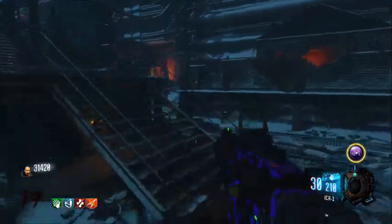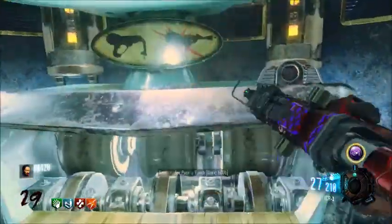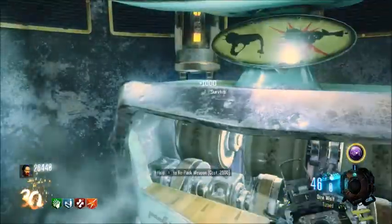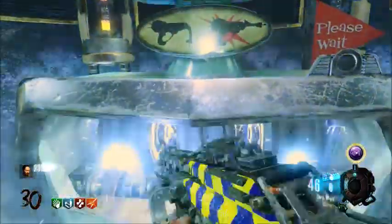The number one assault rifle in Call of Duty Black Ops 3 zombies is the ICR-1. This gun is the first assault rifle you unlock — I think around level 4 or level 6, some crazy low level. It's just absolutely insane.